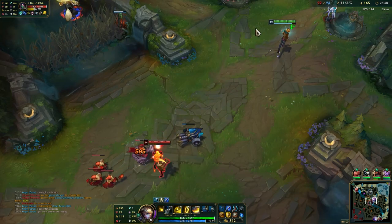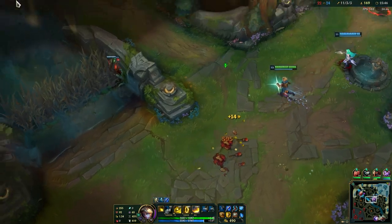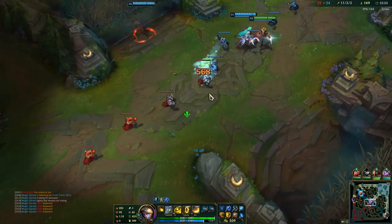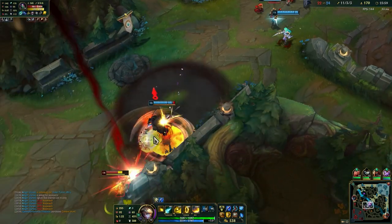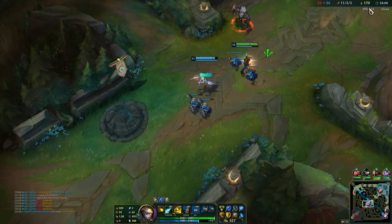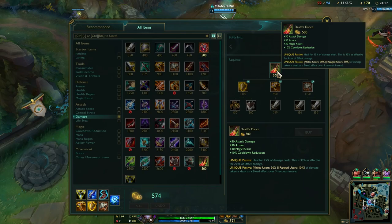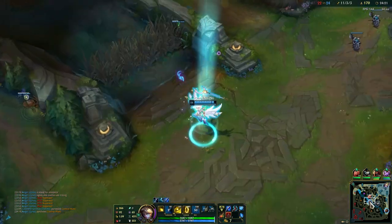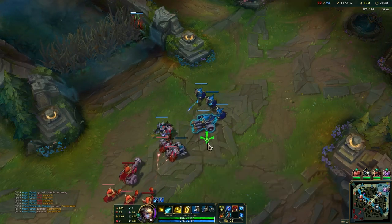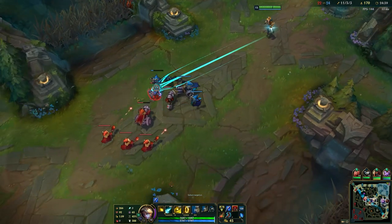Grouping mid again — Akali has a Stopwatch, so keep that in mind. It is really important that you look at the items enemies have so you do not get baited. We have enough for the Sterak's now — there we go. Now I have Sterak's and the core item completed. This is what makes Ezreal really strong in this meta: he gets pretty much everything from this item and becomes really tanky, so assassins cannot burst you down. You can tank a lot of hits and survive because of the bleed passive combined with the sustain.